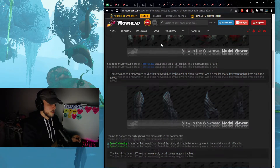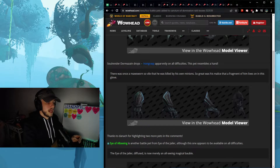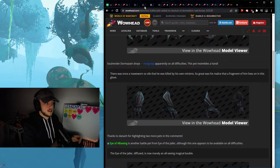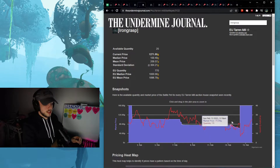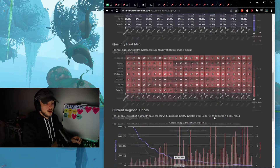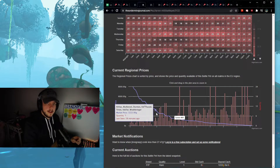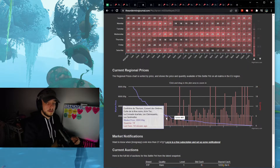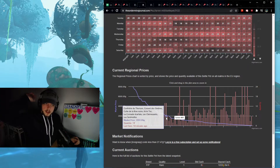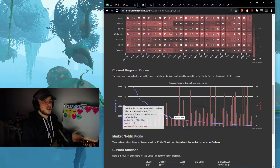The other pet is called Iron Grasp — it looks like that right there. That drops on all difficulties, so obviously that is going to be lower in value. On my realm it's already changed value a lot — it was 75 gold, then 60 gold market price. So these are not really worth a lot right now, but you can take them from a high-pop and potentially sell them on low-pop realms, or wait far in the future as a long-term investment and try to sell for more gold.